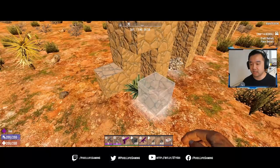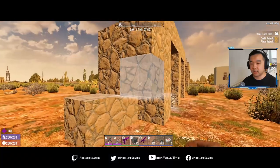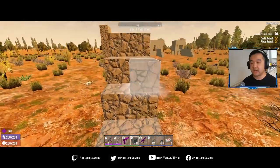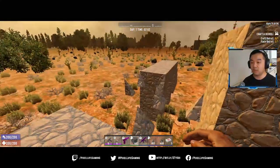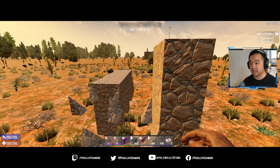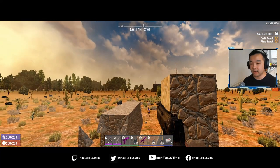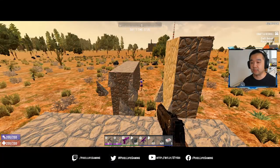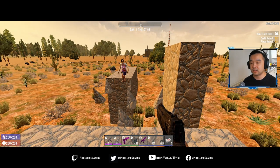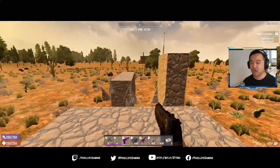You can put a cage around it of course, but on day 7 you're not really going to worry about vultures or spiders. As you level up you'll be able to upgrade it all into concrete, flagstone, whatever. So let's spawn in a zombie cheerleader feral and let her go. She can't even make it up the stairs! She runs across - oh, she actually made it across. Well, that failed! Let's try that again.